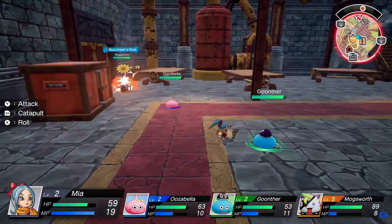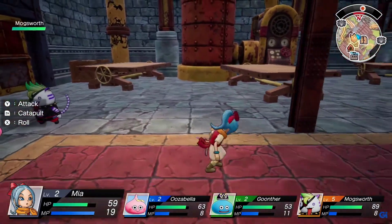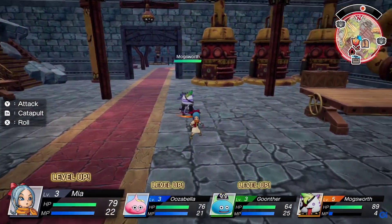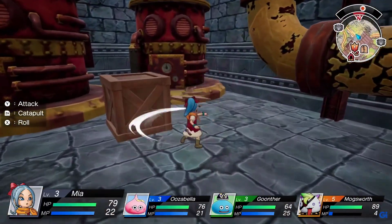There's a dodge roll button, but it doesn't usually interrupt your attack, so you have to really commit. So you can't cancel out of an attack and do a dodge roll. This is really early on — eventually the world opens up a little bit more and you're going through these free-roam areas.